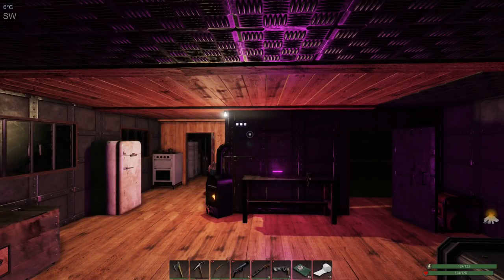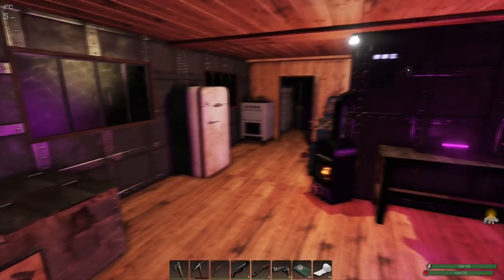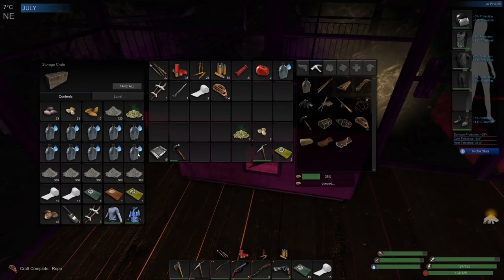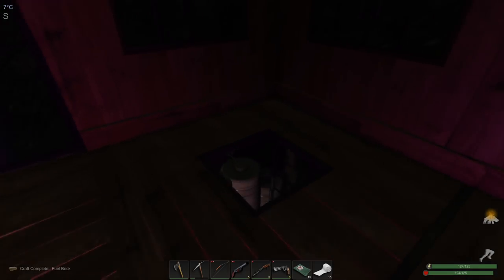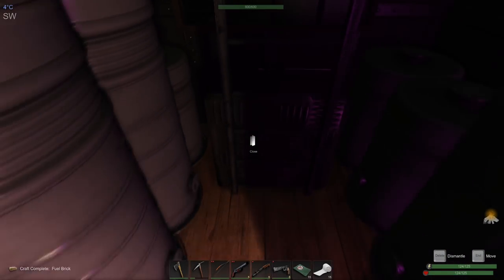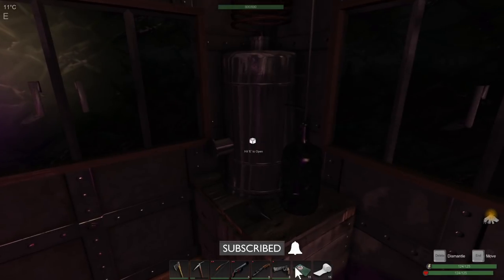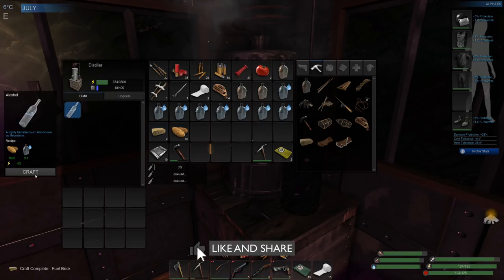Good morning and welcome back to Subsistence. The priority today is to do a little bit more crafting. Before the sun comes up and drops my frames, let's grab some water. I'm going to make some alcohol using some of the potatoes we have - we've got quite a few. Then we can get to work on making a couple of molotovs. We've got plenty of power, this only takes power, so that's enough for two molotovs.